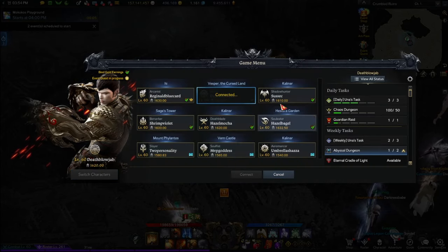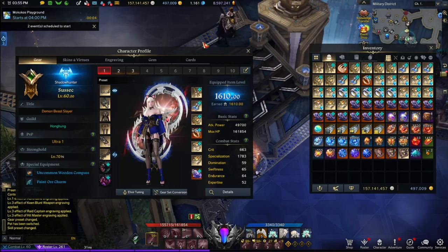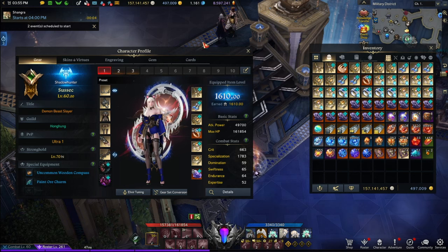Now we can move on to Shadowhunter, which is 1610. You're probably wondering why this is not 1620 — shouldn't you go to 1620 to get to Tier 4? Yes, but I am waiting for the next Super Makoko Express pass or whatever pass they give us for this character in particular.